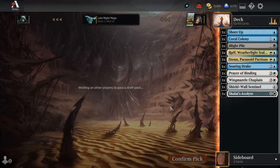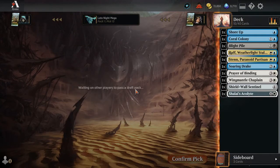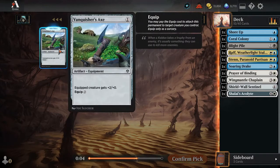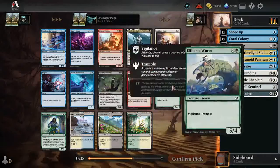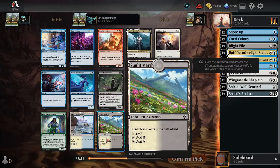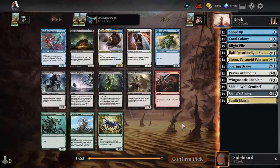Are we not getting the Academy Walls back? I thought we would have gotten the Academy Walls back. That's not an Academy Wall. We open no Defenders, but we do have some lands here. We got the Blue-White and the White-Black. We have this guy which is pretty cool too, but I don't think we need that over one of the lands. I do want to try and splash the Blight Pile.